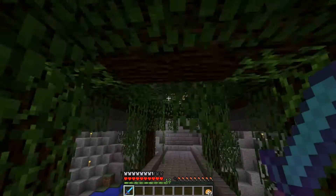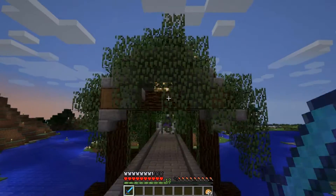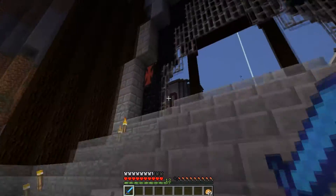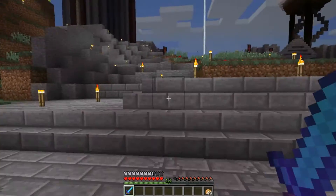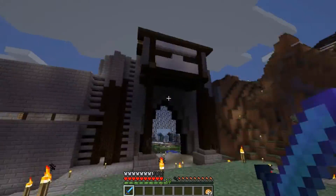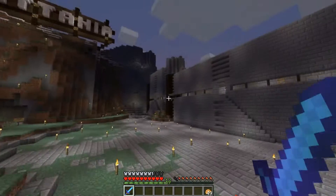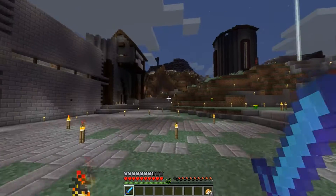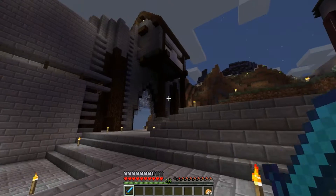I wouldn't mind living here myself. I will admit he is a far better designer than I am when it comes to non-straight things. I'm very good with building lines and squares, and not so good when it comes to round. So this is his wall — it's a pretty impressive wall. I like it. It's using natural architecture and stuff like that to help with the wall. It's clever.